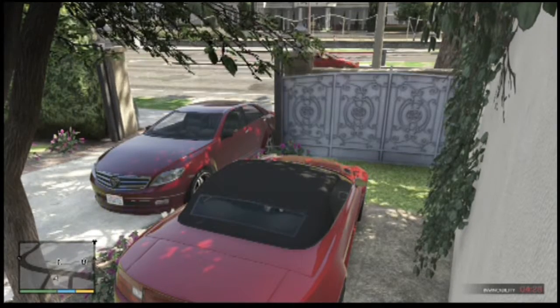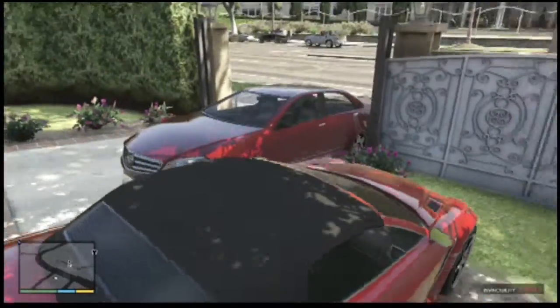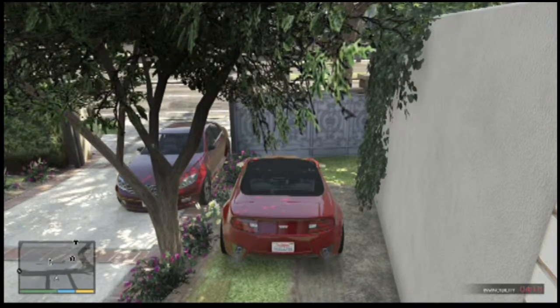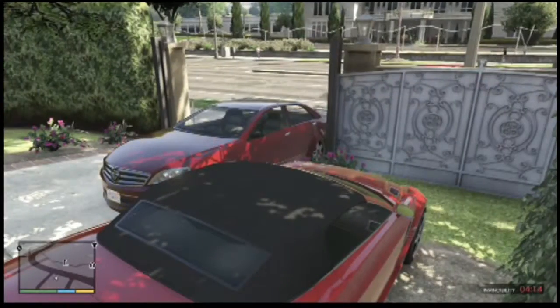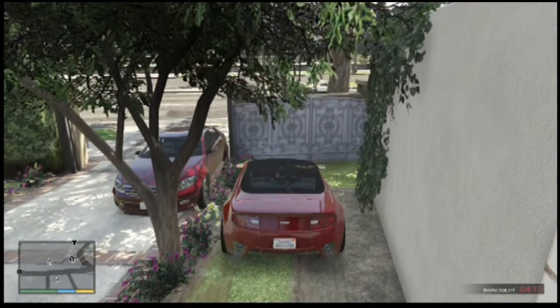Hi everybody, this is Benjamin and Quinny. We are looking for a little hack today in the fence, and a couple of things to keep in mind before we actually do this. One, we have the invincibility cheat on. Two, we have a car in front of the fence and a car at the side of the fence.